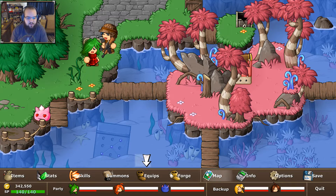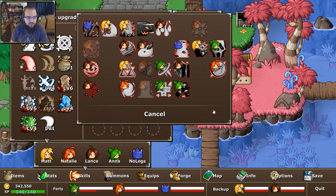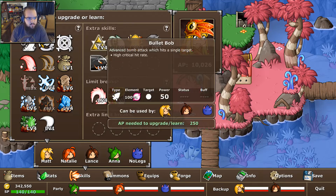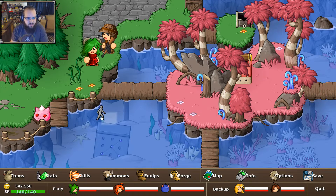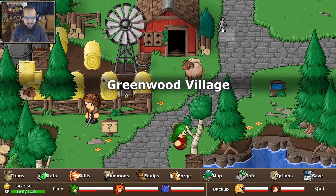Bullet Bob is actually a very significant one for me, and just in general for the second premium dungeon. Obviously you don't want Lance to learn this — that's just redundant. But both Matt and No Legs — neither of them actually learn a Bomb skill naturally. In my opinion, this is just a better fit on Matt. High crit rate, bomb attack — it's very straightforward but very good. It upgrades to Big Bullet. This can potentially help you out a lot in the second premium dungeon depending on what order you do some of the other things.